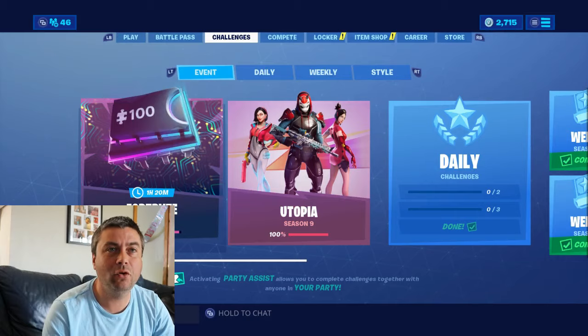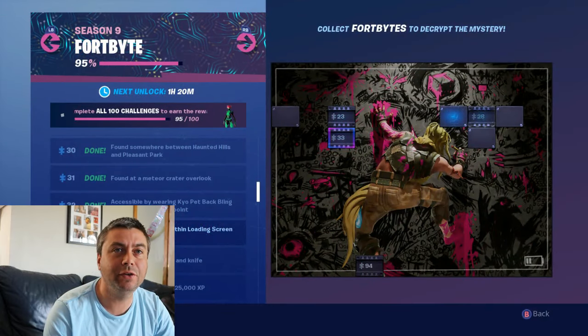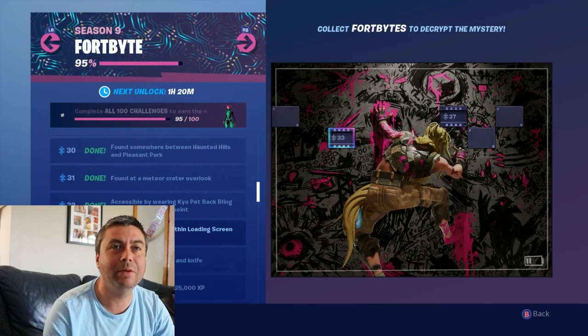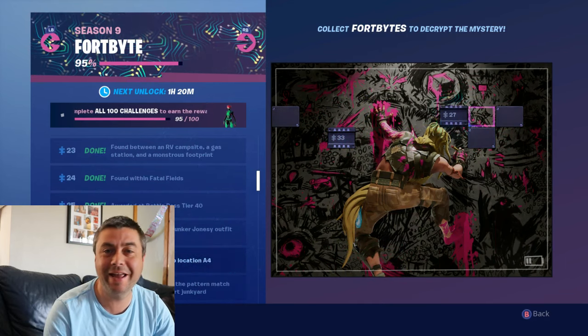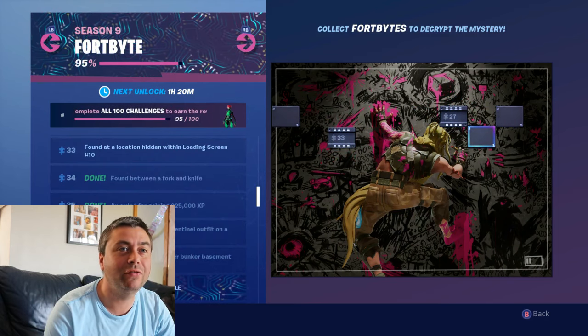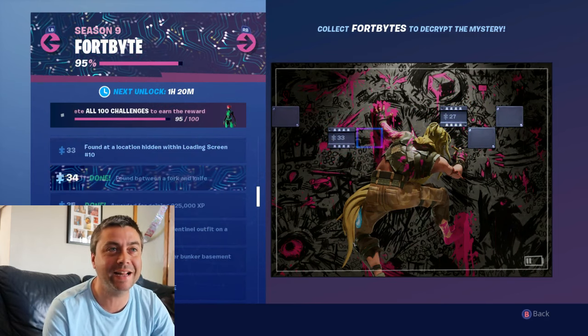Right then, let's see what our Fortbyte puzzle looks like. So we've got a few more taken off here. Now we have two more that have appeared — they weren't there when we started the video. We've got one, two, three, four, five left, so we'll do those five in the next video.